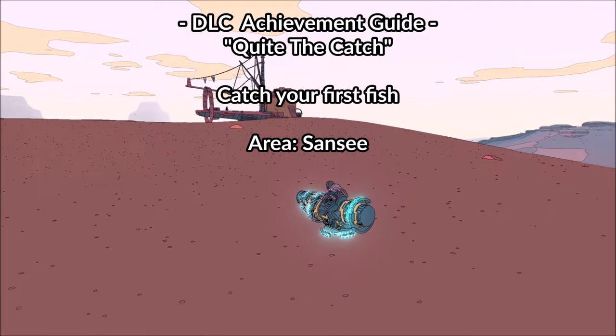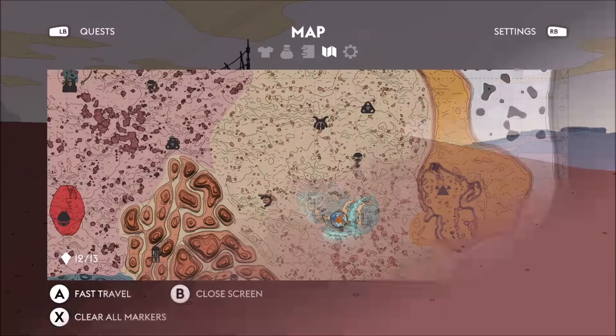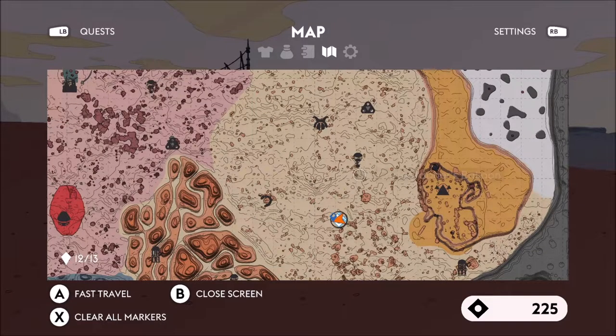Hi all and welcome to this achievement guide video for Sable. This achievement called Quite the Catch is given out for catching your first fish. In order to do that, we need to find a boat called the Angler's Hut, and it can be found in Sand Sea.